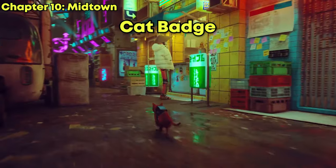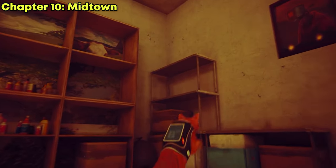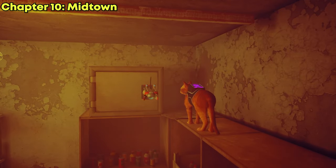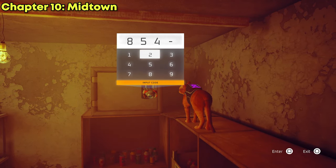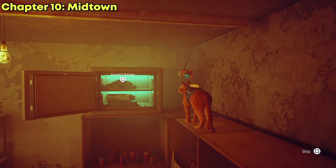For the fourth badge, you're looking for the cat badge. You start from the entrance of Midtown, jump inside the window, climb up the shelves, and you should find a safe. The code is 8-5-4-2. And there you go — that's your cat badge.